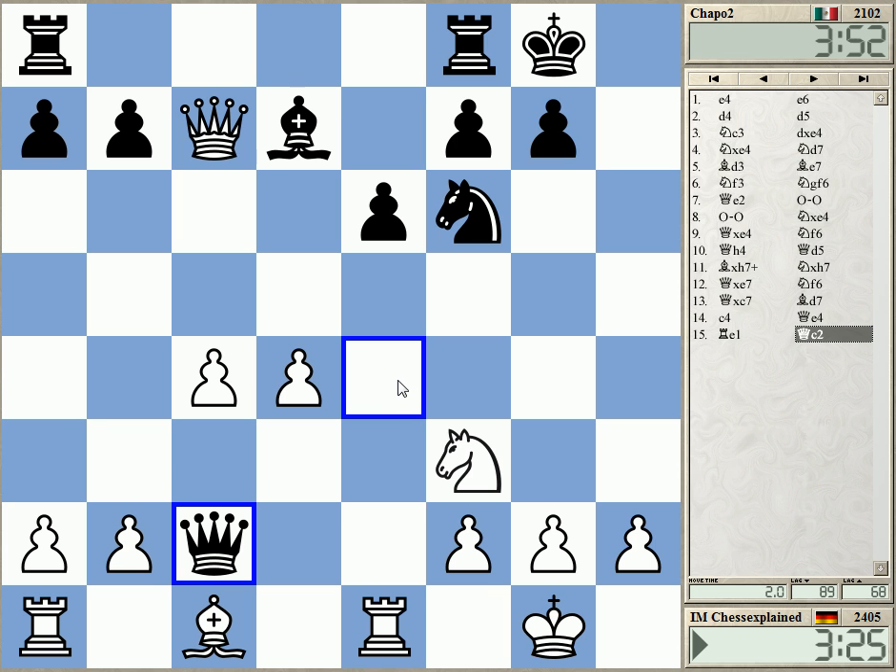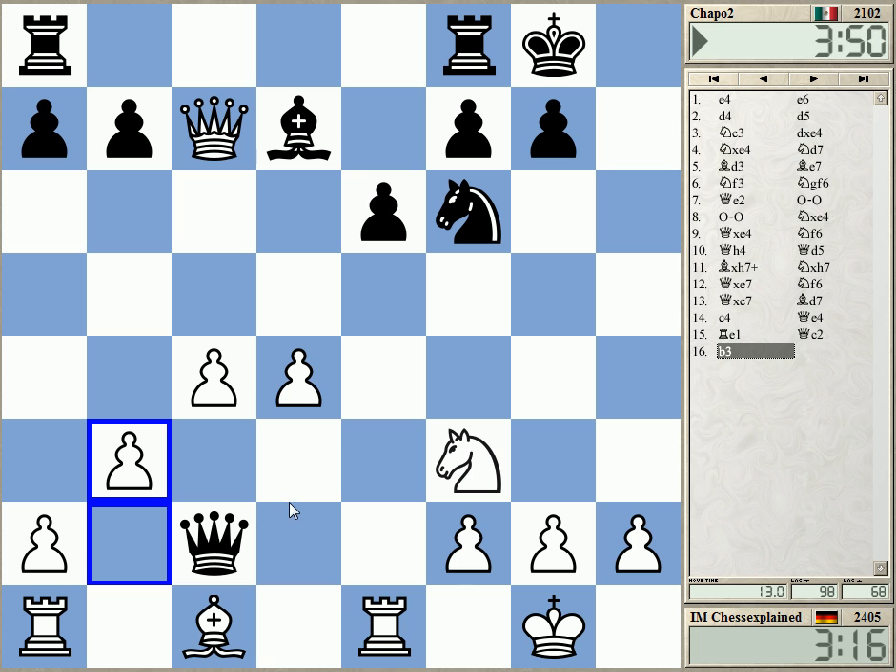He's entering on c2. So probably rook c8. Let's protect c4. Rook c8 — I'm going back to f4. I could also go to g3, but then maybe knight e4. f4 seems like a good retreat square.